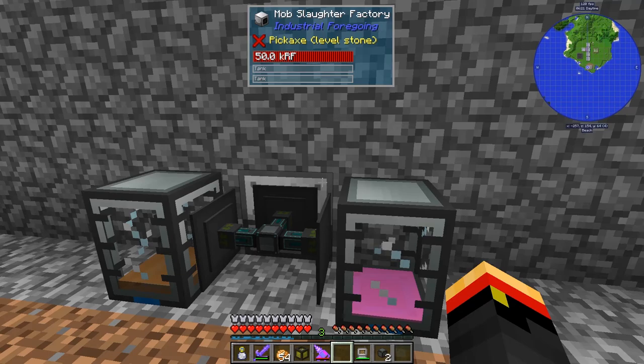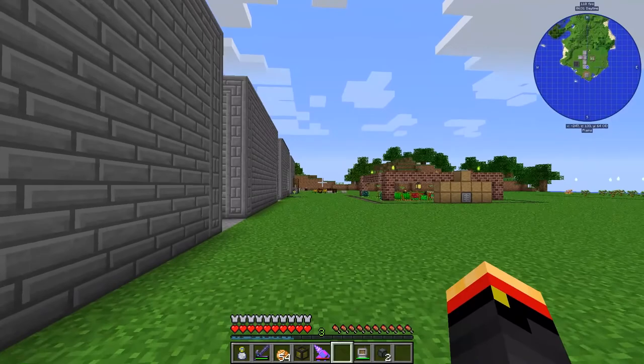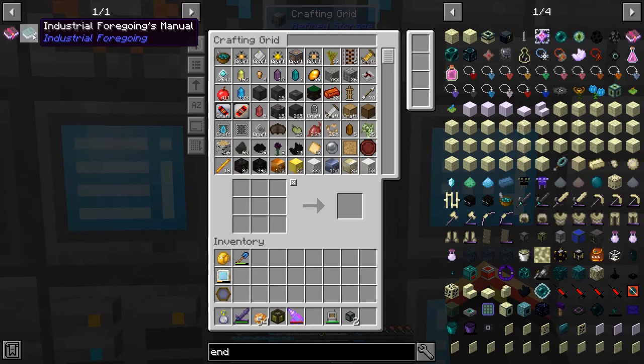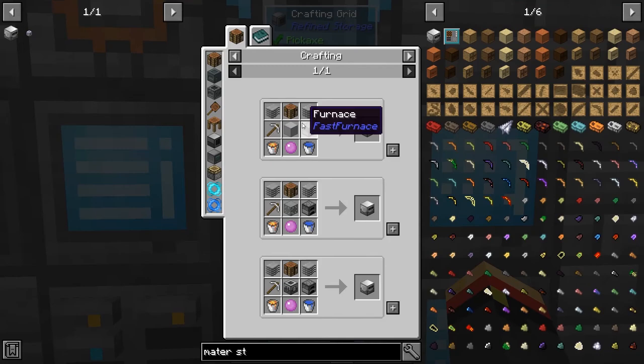I just need to get some of that pink slime. In the meantime, while I'm waiting on that, let's go see if we can get the rest of a material stonework factory, or see what we'll need to get one. So material stonework factory — I want one of you guys. It's just pink slime, a couple of buckets of water and lava, a machine frame, a furnace, and an iron pickaxe. That's not too bad.